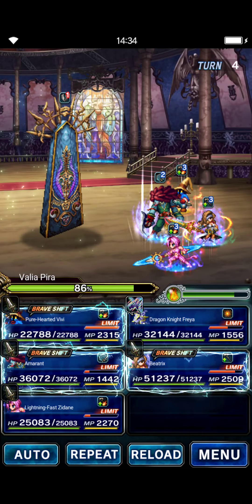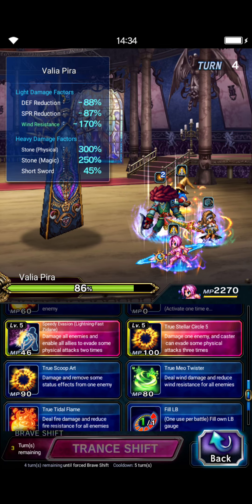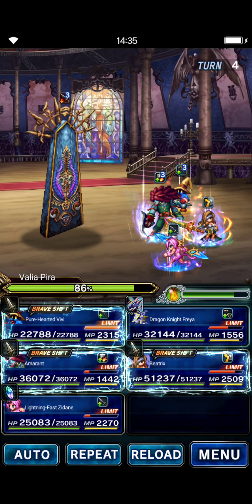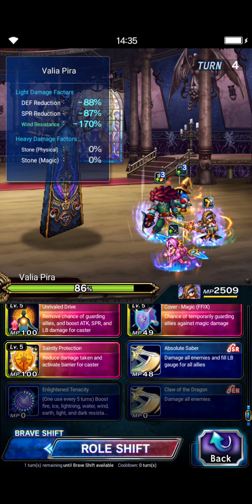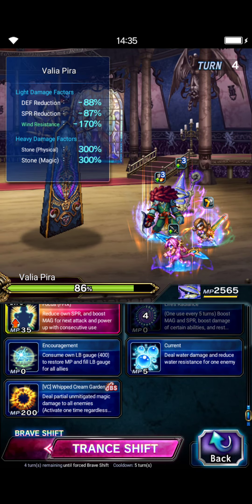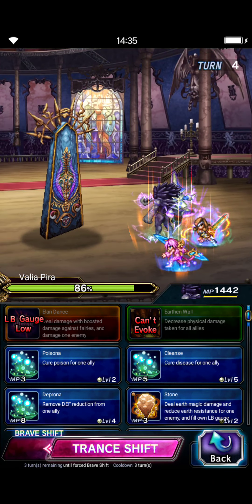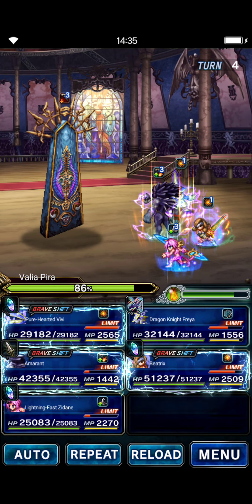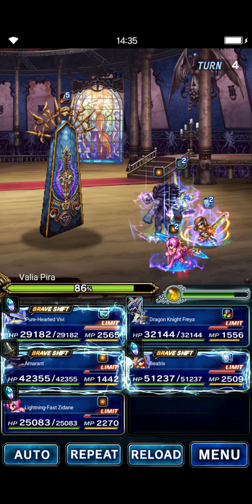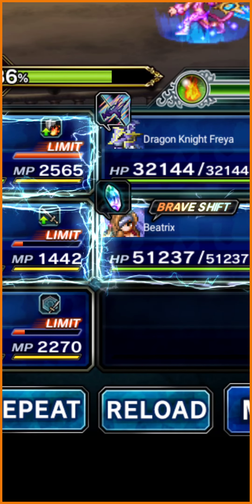Turn four: Zidane is going to True Tidal Flame for a better fire-in-peril, True Stellar Circle Five, and then LB fill. Beatrix is just gonna use her Stardust Raid skill twice. Vivi's gonna shift and do Whipped Cream Garden. Amaranth's gonna shift and just normal attack. We'll drop Freya once the chain builds — so click Zidane and Beatrix, send Amaranth and Vivi right after, and once the chain's built, drop Freya.